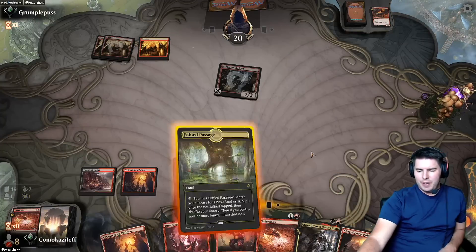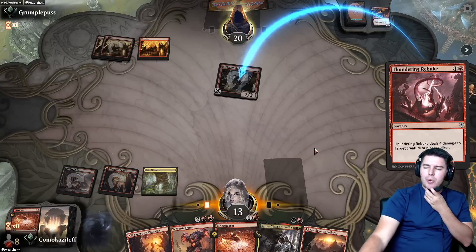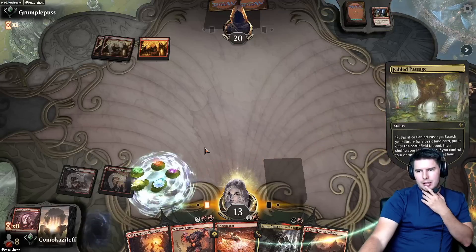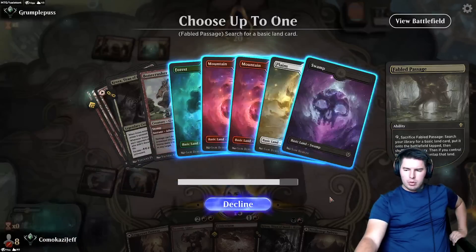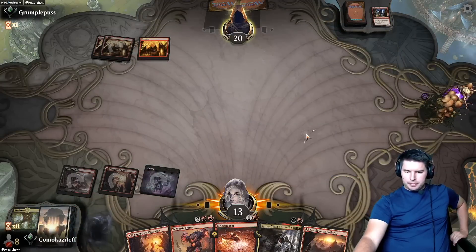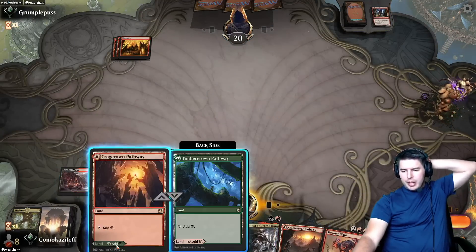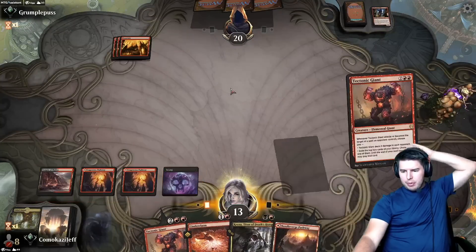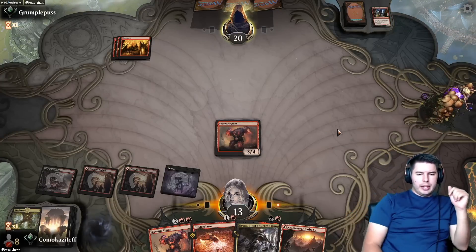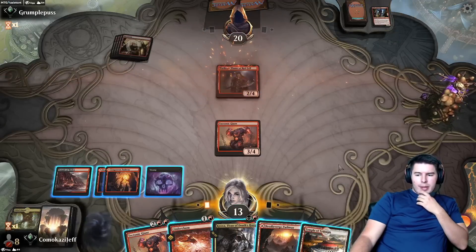Play the fable passage for now, Thundering Rebuke — I should have waited and held onto that for Cinderclasm to try to get something else on their turn. Let's go for another black source so we can get Croxa at some point. We have white and green sources if we need them. Play Tectonic Giant for now, Croxa on a later turn — we don't have enough in the graveyard yet. Souls here is probably the only card that can really kill us unless they have Shock.